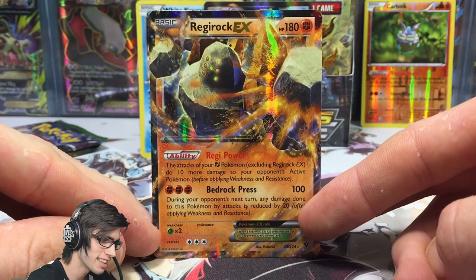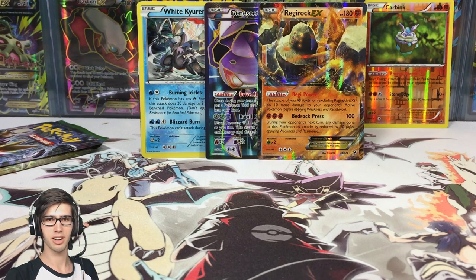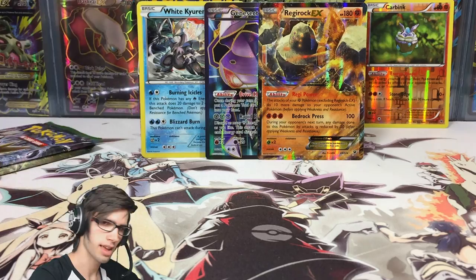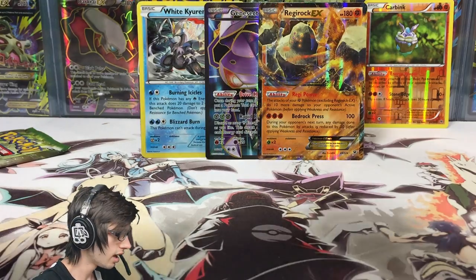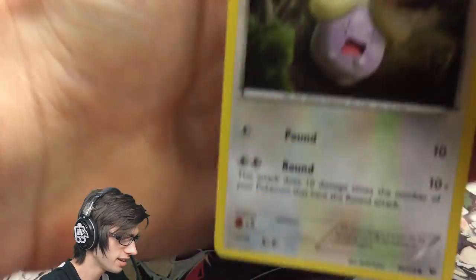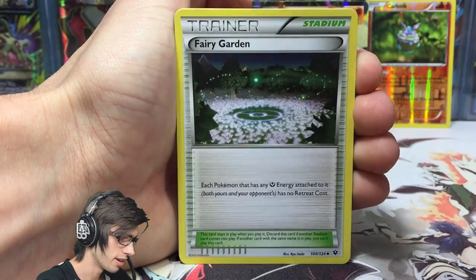Let me know what you think about regirock getting an EX. To me that says we can expect registeel and potentially regiice to also get an EX in the next set or the one after, because they don't usually release one without the others. Also, since articuno and zapdos got full arts in Generations, I'm expecting a moltres full art sometime soon. I'm still disappointed suicune never got a full art — entei and raikou got theirs in Dark Explorers.